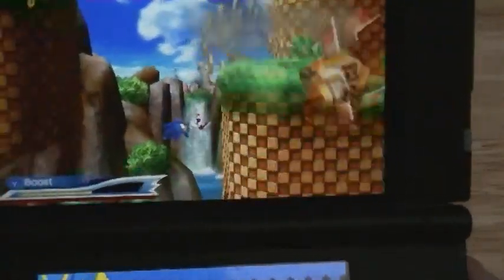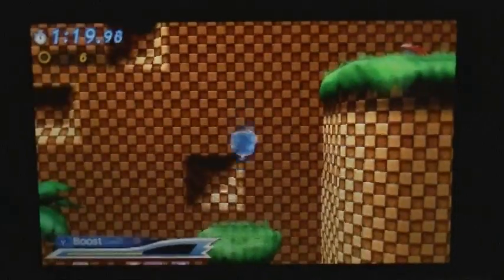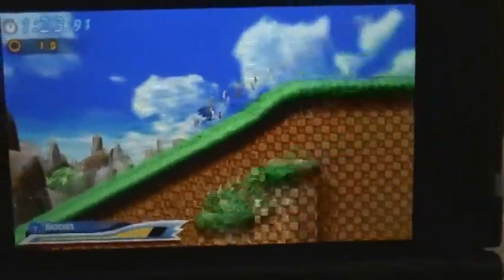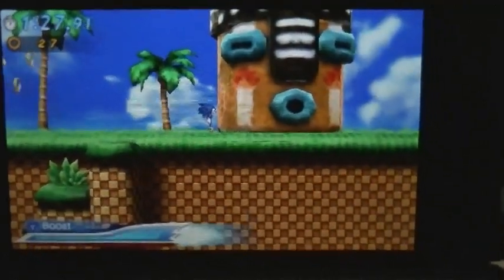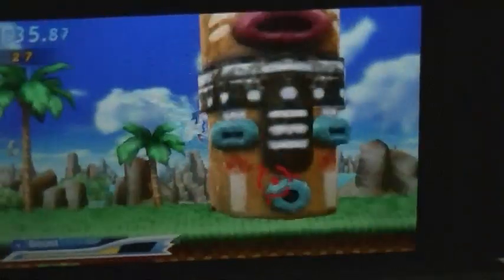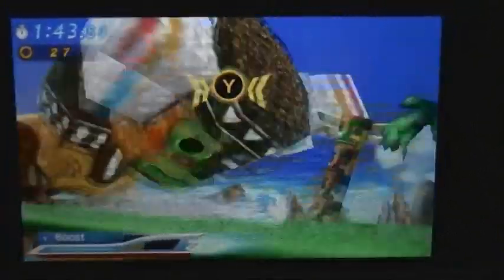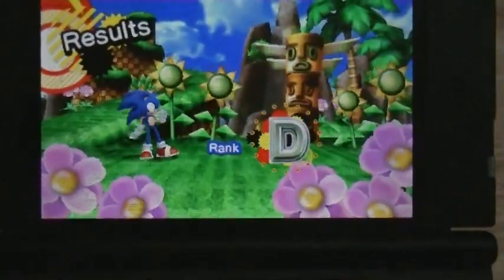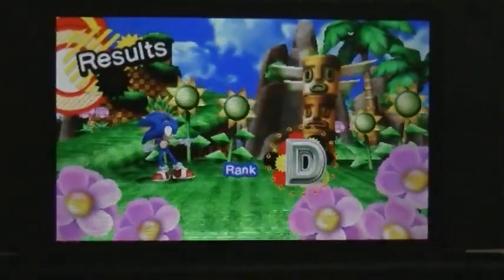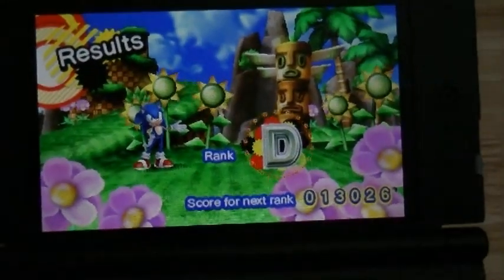Moving on to the stage list — and this is going to be awful footage of me dying, just like in the PC version review — the stages you get for the 3DS version are Green Hill, Casino Night, Mushroom Hill, Emerald Coast, Radical Highway, Water Palace, and Tropical Resort. Other than Green Hill, that means you're getting totally different stages to the PC version. If I'd reviewed this at launch I would have hoped these stages would be released as DLC on PC, but seeing as it's been a year and they never were, it's a huge shame.